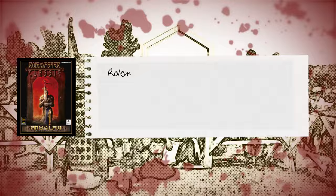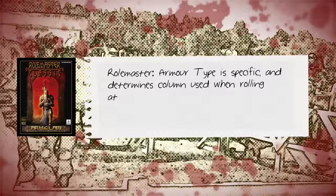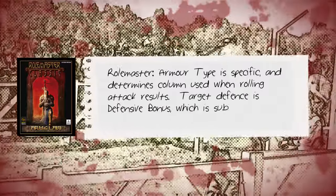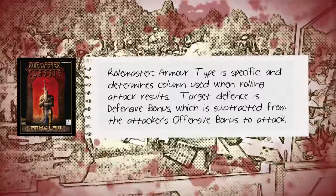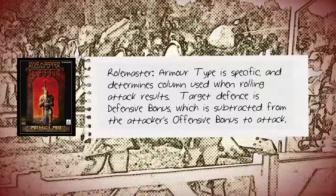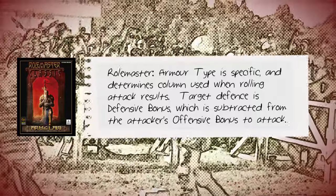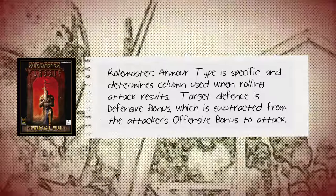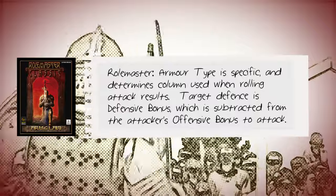For Rolemaster, armour is rated by type — numerically, but each number refers to a defined category of armour configuration from simple robes to full plate. To represent both the target's facility to parry and their ability to dodge, targets have a defensive bonus. An attacker also has an offensive bonus, and part of a target's offensive bonus can be shifted into defensive bonus to represent parrying. The remainder of a target's defensive bonus comes from their agility, armour quality, and so on.